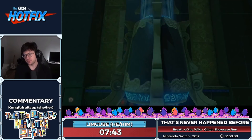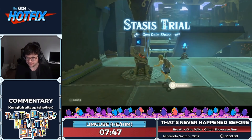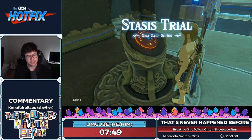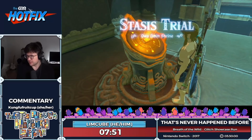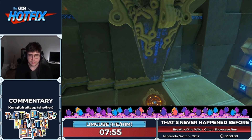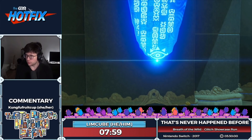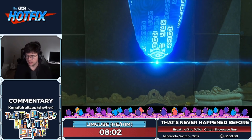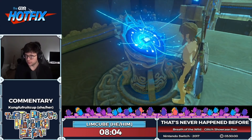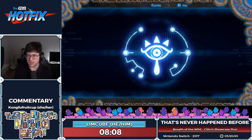If we do this for all four shrines we'll still get the paraglider. The Great Plateau skip has always been the holy grail specifically for any% speedrunning, because roughly fifty percent of the speedrun is doing the Great Plateau — watching cutscenes and unlocking the runes.